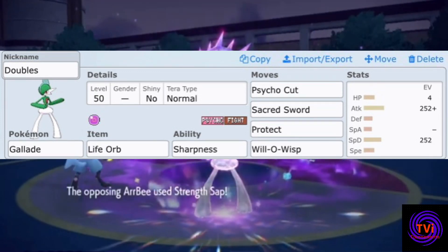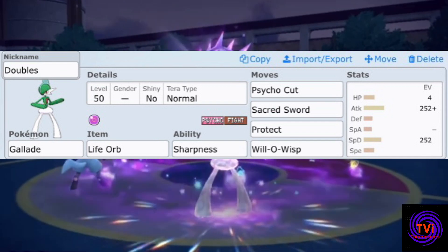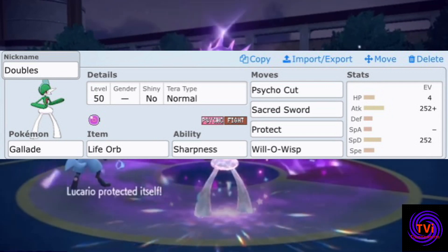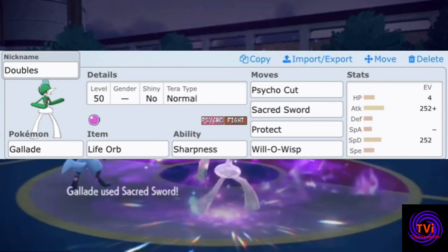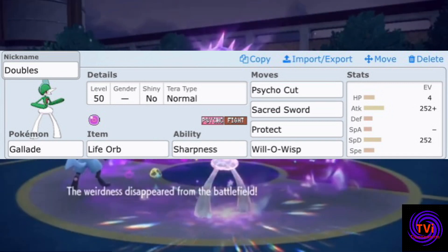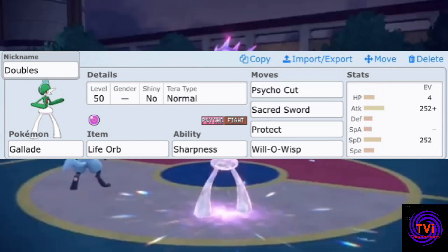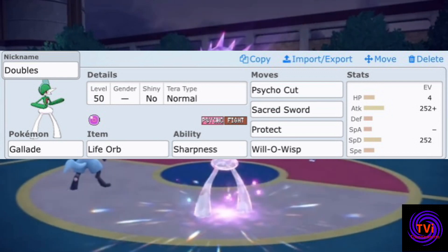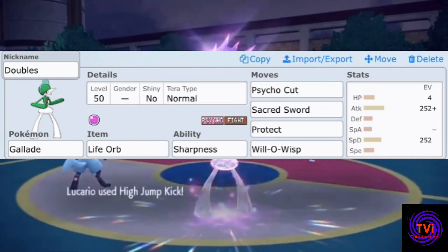For doubles I've given Gallade the Life Orb just for additional damage output while retaining the Sharpness ability. However, depending on your team or their team, Steadfast and Justified are also brilliant. Normal Tera typing to avoid big ghost hits while baiting opponents' fighting types to fall victim to Psycho Cut. Protect and Will-O-Wisp are here to burn both physical attackers and stall turns, while Sacred Sword can easily be swapped out for any move that works better for your team. Adamant max attack again to complement the Life Orb, but since we can rely on partner Pokémon for Tailwind or Trick Room, the rest of the stats can go into special defence.